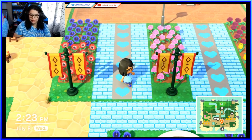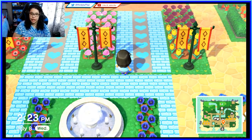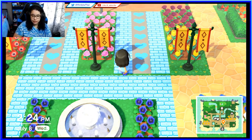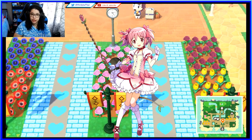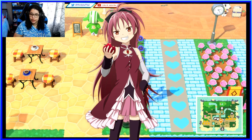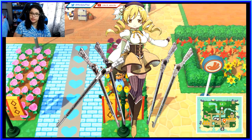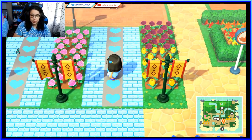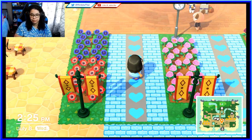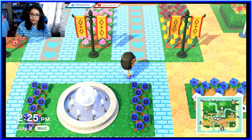Another reference to Madoka Magica is the flower arrangements — each flower corresponds with a character. In the middle we have Madoka's which is pink, Sayaka's which is blue, Kyoko's which is red, Homura's which is purple, and Mami's which is yellow. I chose flowers that best represent each character. That is the last Madoka Magica reference on my island — they do have significance, which is why they're in front of the town hall.